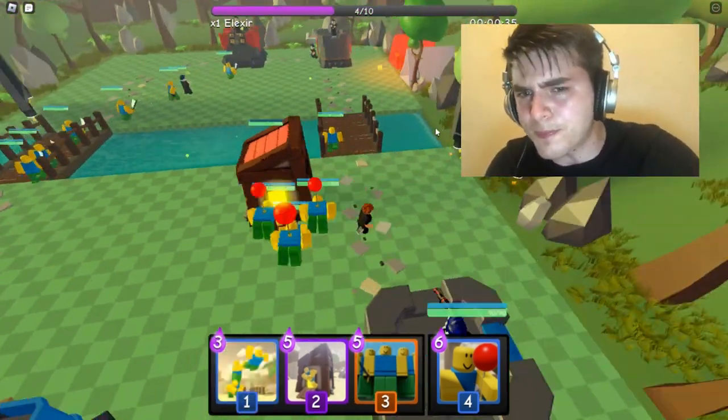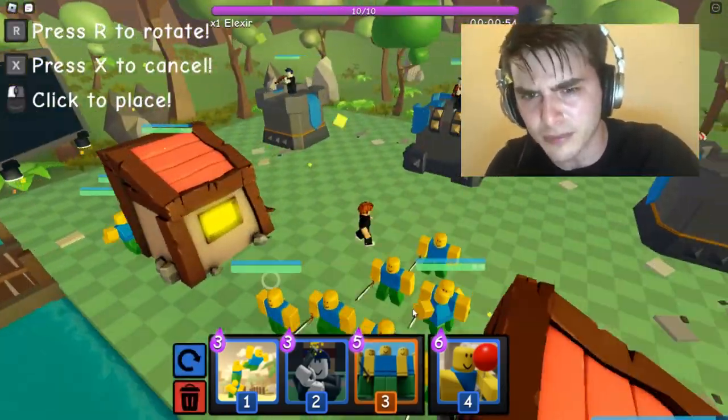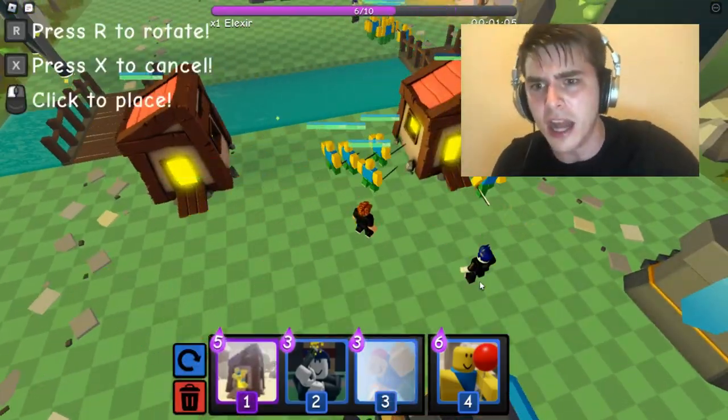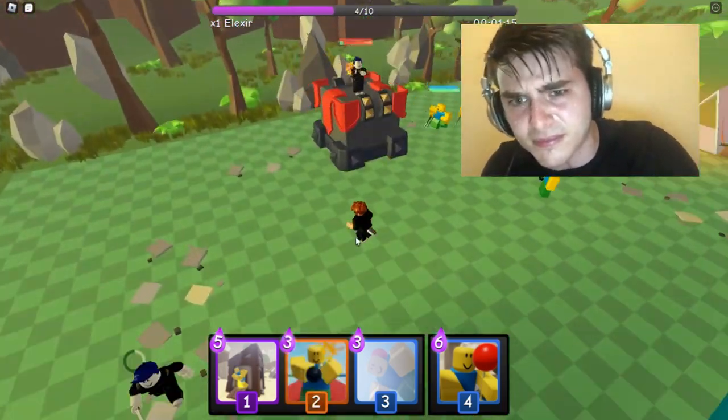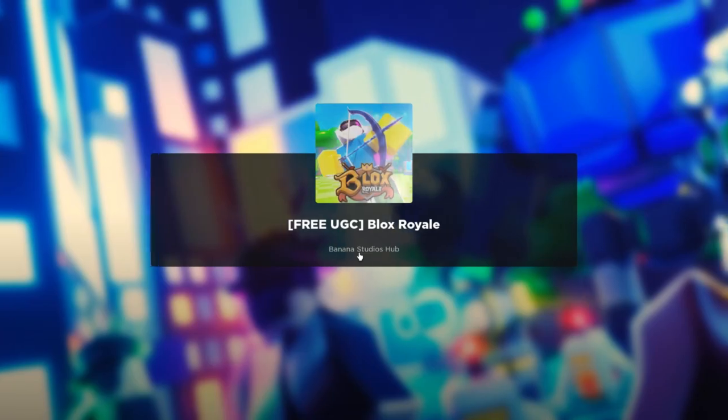Just click the troops to attack the enemy base. Make sure you have enough elixir to spawn troops — every troop needs a different amount of elixir to spawn. Make your own strategy to win in this game.